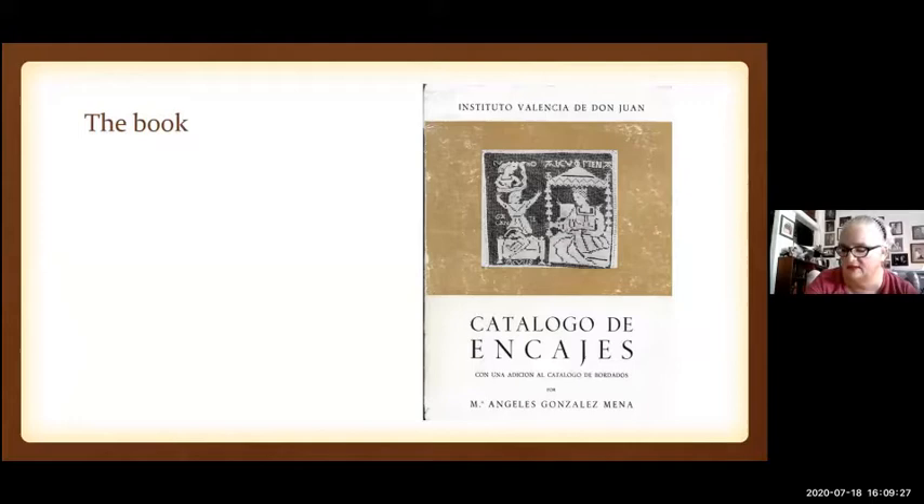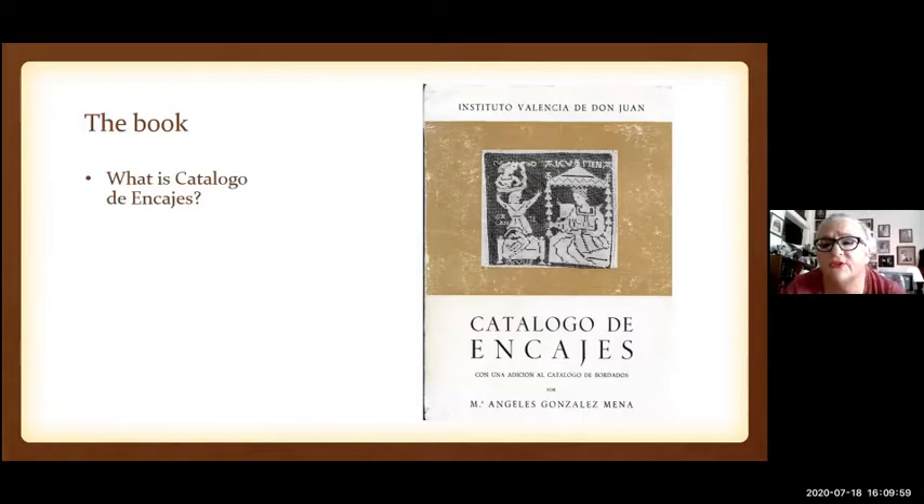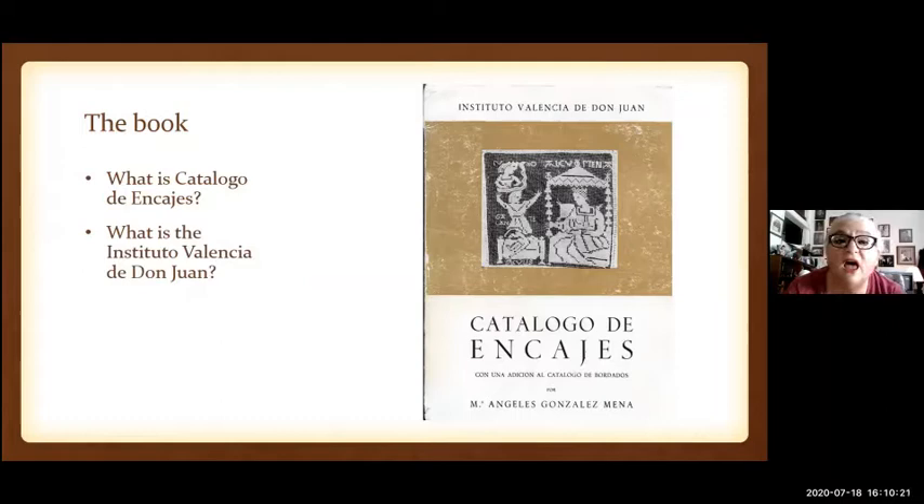The book we're working with is Catálogo de Encajes, from the Instituto Valencia de Don Juan, which is a museum in Madrid that contains luxury goods. They have several catalogs of different aspects of their collections — ceramics, paintings, manuscripts, books — all from the Middle Ages on up.